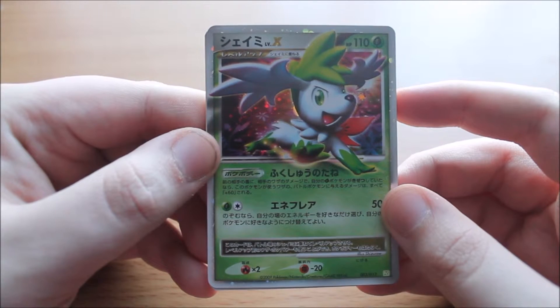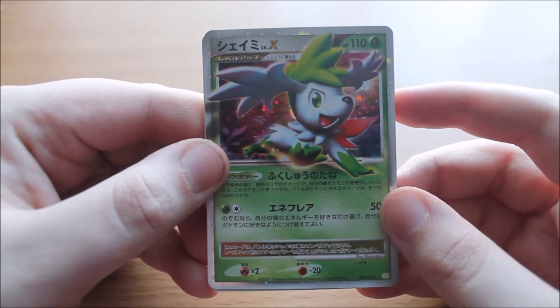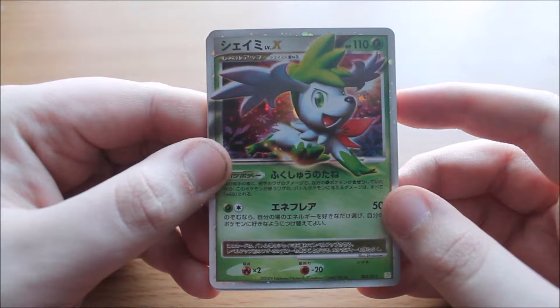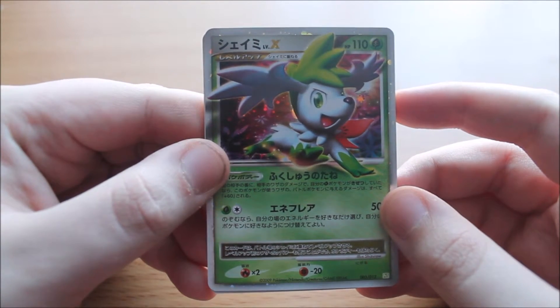This set does contain 12 cards, I believe — and times three, because you have the Mewtwo and Regigigas versions — so there are 36 cards to collect in this set from the movie, representing 36 Pokemon from the Diamond and Pearl series.